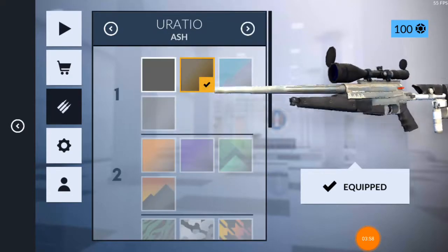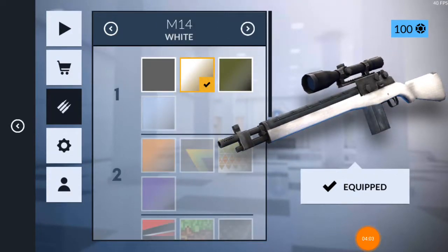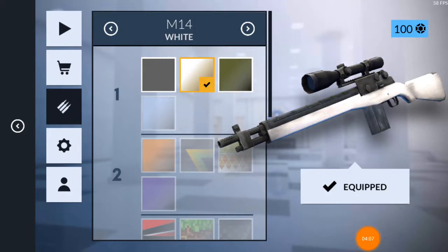For the URSU I just have one skin — Ash. For the M14, I have an Olive skin as well as a White skin. The White skin is new and came in the recent update, so I'm using it.